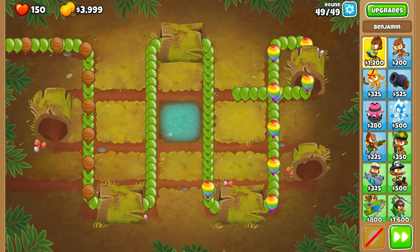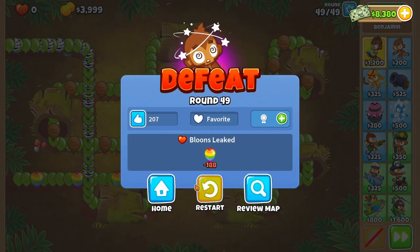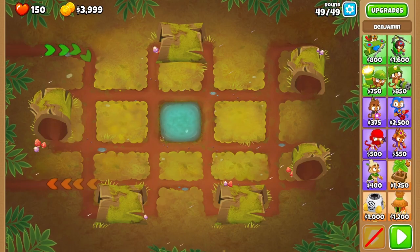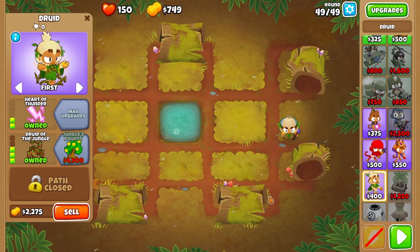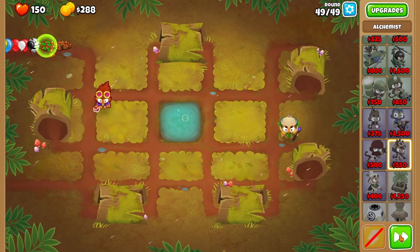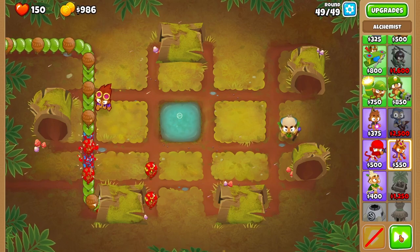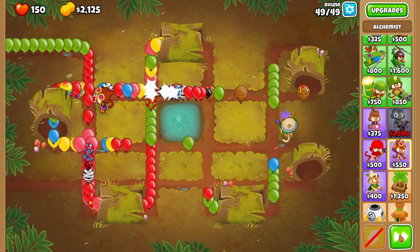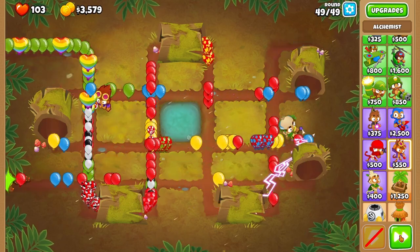Yes, I do remember this round because it can be a little tough. We've got some zebras at the end too, and possibly some more. $4,000 bucks to get rid of that — that's not a lot of money. But we're gonna go for someone we know very well: Druid of the Jungle. We can even put an alchemist because the alchemist can do some very basic damage to a lot of balloons. The druid is also just cracked and insane, but these ceramics are also insane. So we're gonna see if we can take these out before they get to the end — we do have 150 lives if anything leaks through.